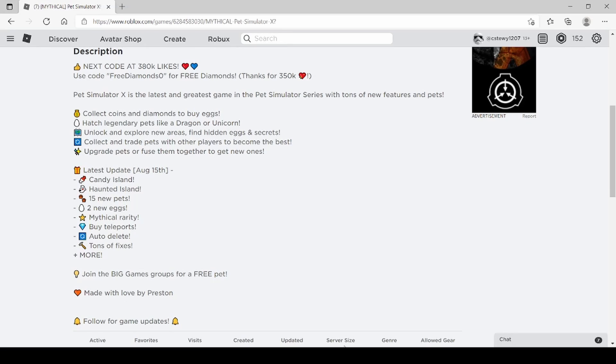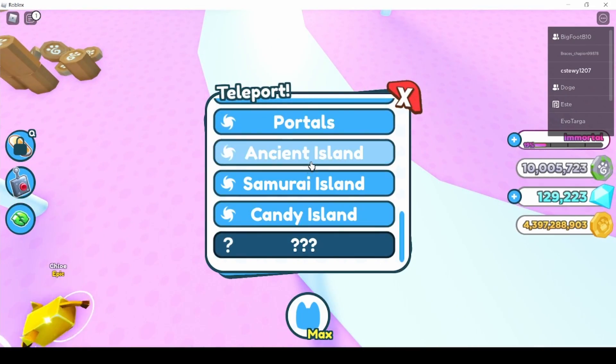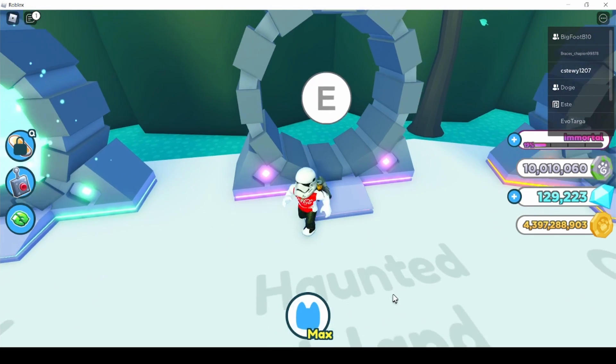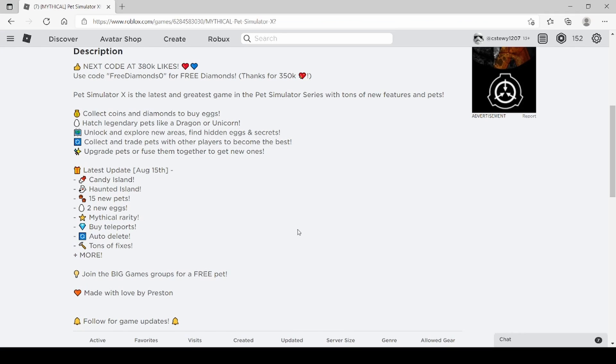The triple coins boost is very very crucial here. The haunted island is very expensive — this area costs three and a half million candies. Going back to the portals, haunted island is 23 and a half million, so I'm grinding for it — I'm about halfway there.